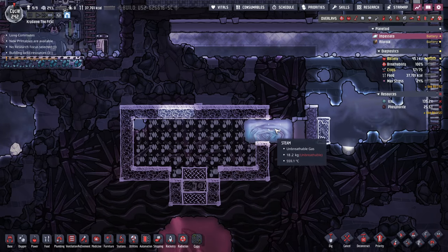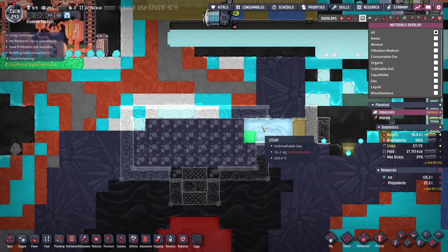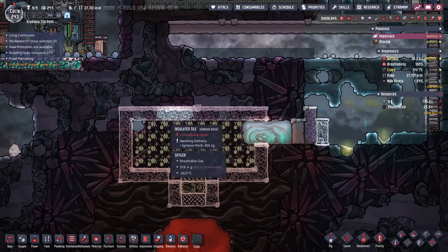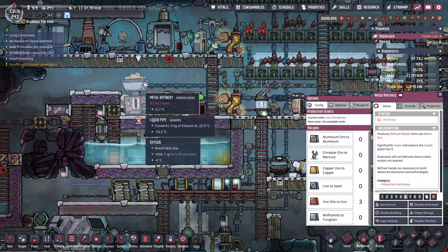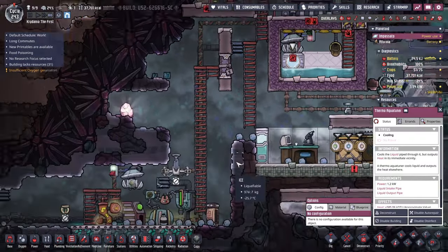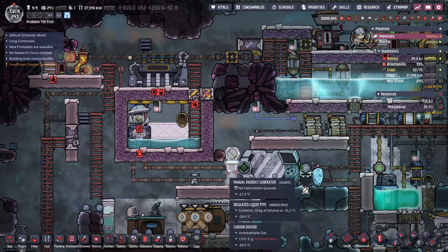So we'll need a steam chamber. Maybe I start with building the top part and put the doodad there. Metal refinery has no power — yeah, this aqua tuner is just eating so much of the power. Problematic. I think I need a second natural gas generator.